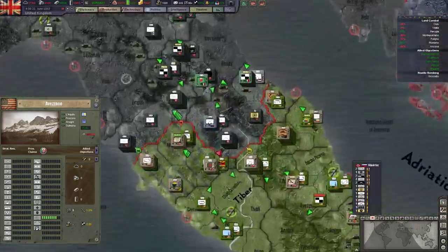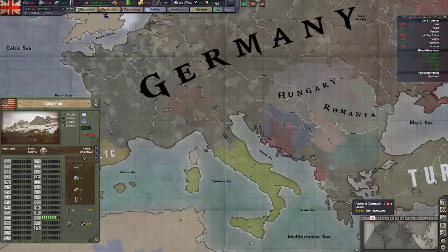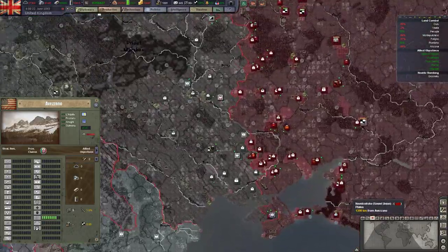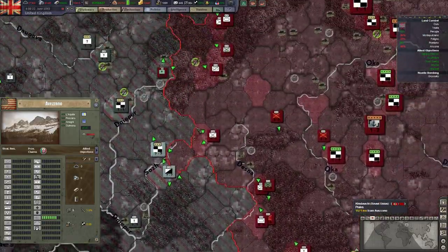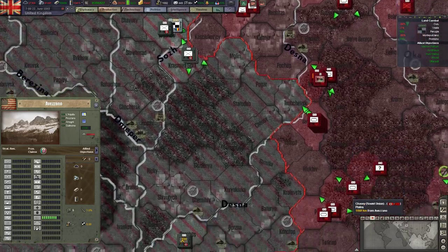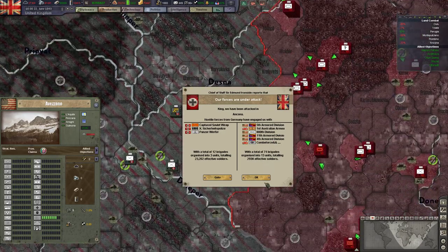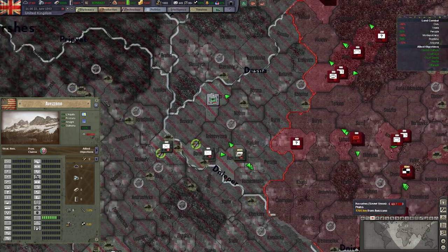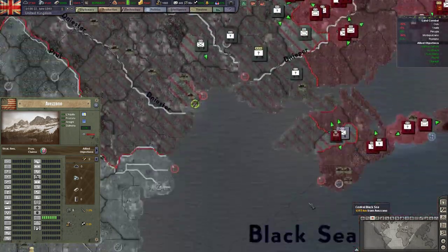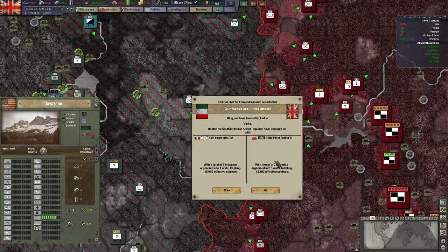I'm almost fed up with fighting in Italy because it's just such a slog. My principal aim was to knock Italy out of the war, which I did. And to divert troops from the Soviet front, which I've also done. The Soviets are actually nearing Kiev, which is pretty cool.